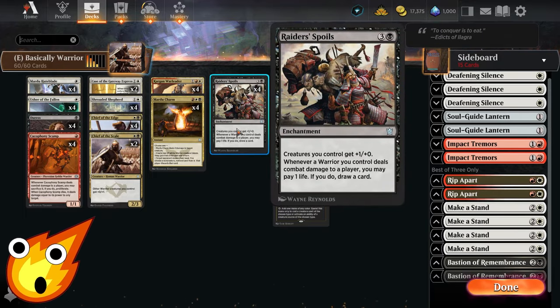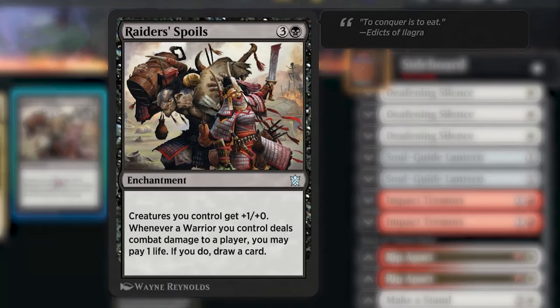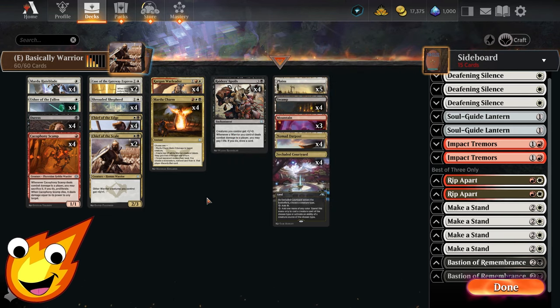Finally, in the four-drop slot as a pseudo-finisher and card advantage engine, we have Raiders' Spoils. This four-mana enchantment reads: creatures you control get +1/+0, and whenever a Warrior you control deals combat damage to a player, you may pay one life — if you do, draw a card. As long as we keep doing damage with our warriors we can keep filling our hand, paying one life a small price to ensure we have enough action to defeat our opponents.